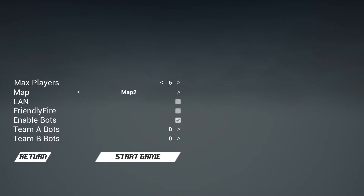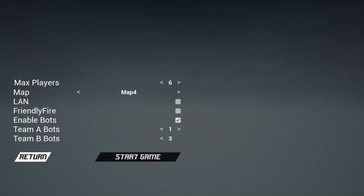Map one — they should have a name for the map so you have an idea what it is. Let's try four. Enable bots, Team A, that must be me. I'll take one bot. We'll put — oh, I guess three is all we can do.